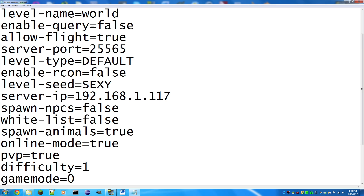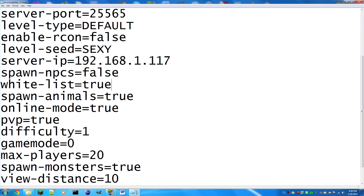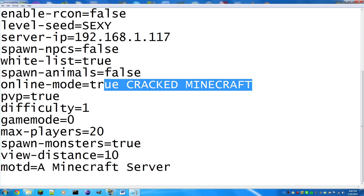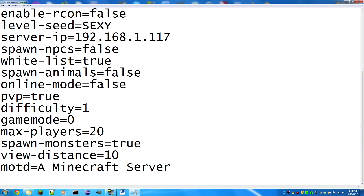'spawn-npcs': set to true if you want NPCs in villages, false if you don't. 'white-list': if you only want certain people to join, set this to true. 'spawn-animals': set to true if you want animals to spawn in survival mode. 'online-mode': if you set this to false, players with cracked Minecraft can join, making it a cracked server. 'pvp': set to true if you want player versus player combat, false to disable it.